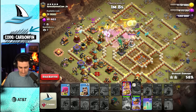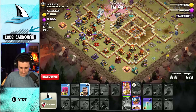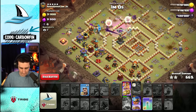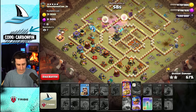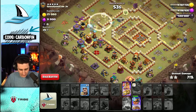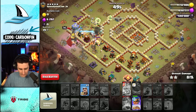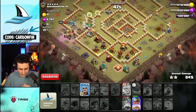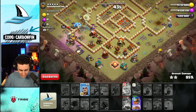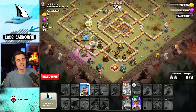Drop another Rocket Loon maybe over here. I can drop an Archer maybe there — that could possibly work. Let's make the Queen invisible because we don't want the Queen to die. The King's ability is going to be forced and bounce all the way across. Drop a Wizard onto this Cannon — it's not the prettiest, but a three-star is a three-star.